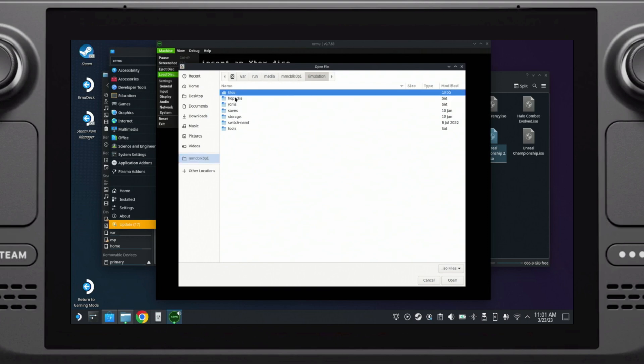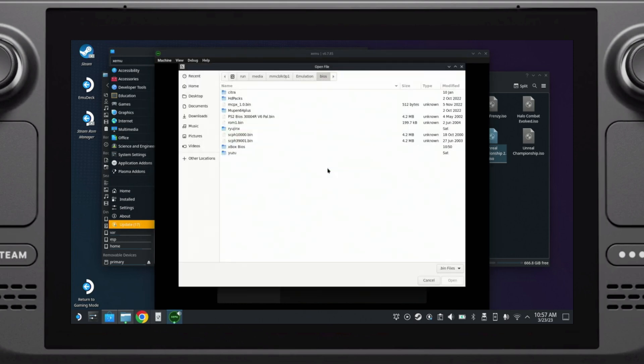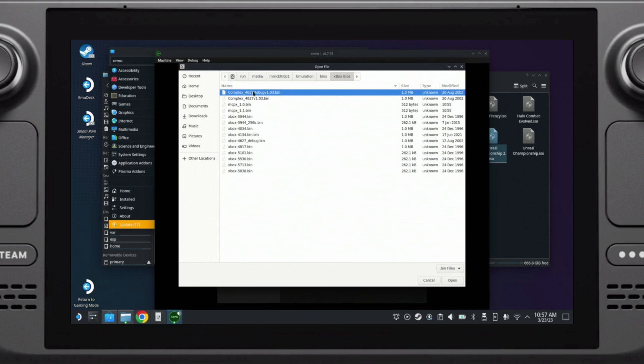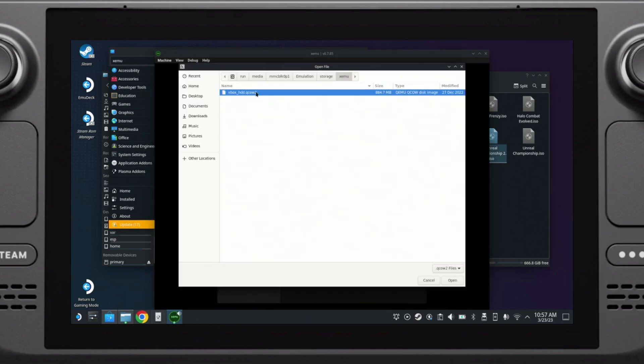Next, go to the Flash ROM / BIOS section and choose complex_4627_v1.10.bin. Then click Hard Disk and choose xbox_hdd.qcow2.